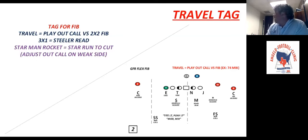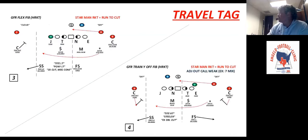All right, the next thing — we talked about the travel tag. We came up with this because a lot of people are getting two-by-two, and it'll dictate the backside of what you're playing. Our travel tag means the star is running — he's running the cut — and whatever the call is, the integrity of that, we play backside.